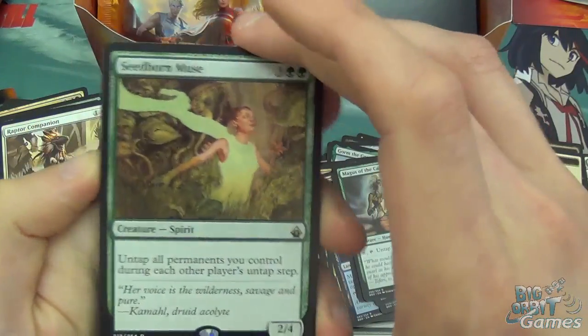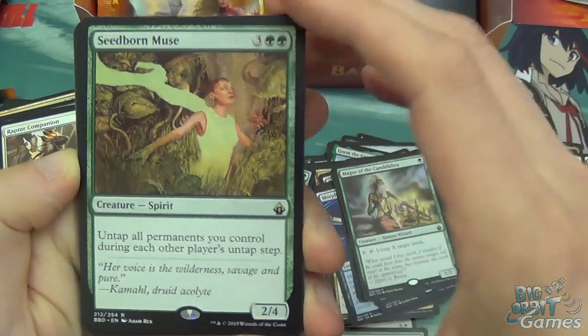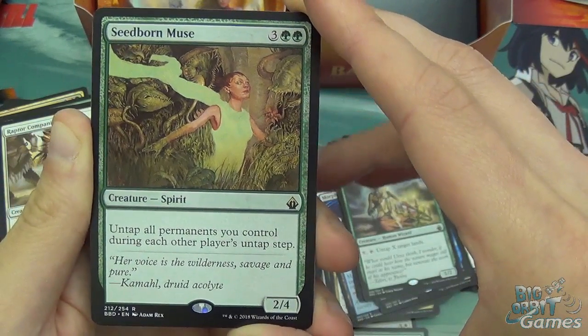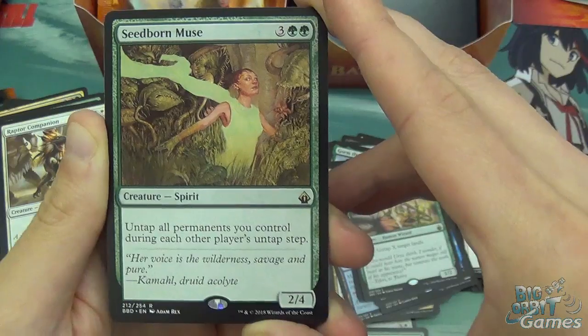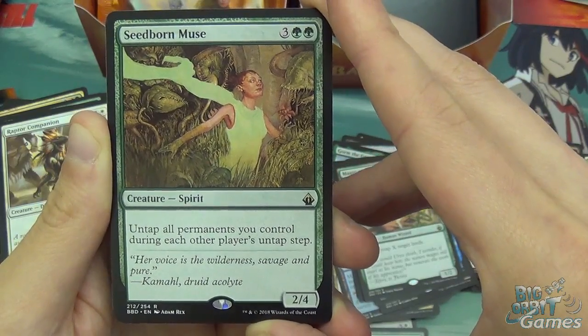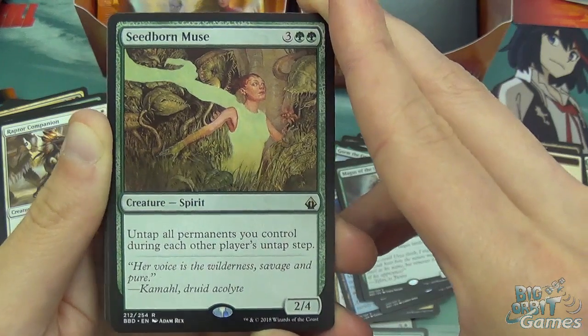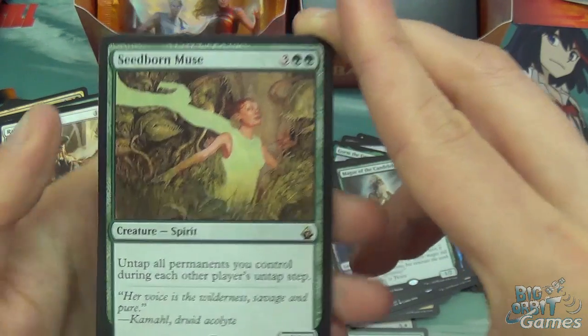Warrior and Forest. Got Seedborne Muse — five mana, 2/4. Untap all permanents you control during each other player's untap step. That's just awesome — just keep untapping, and it's in creature form so it's slightly easier to kill off. But it's just good.